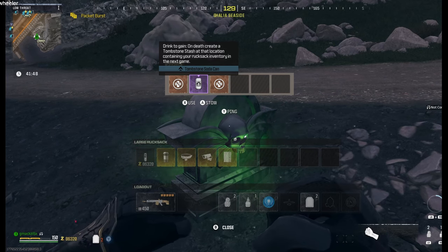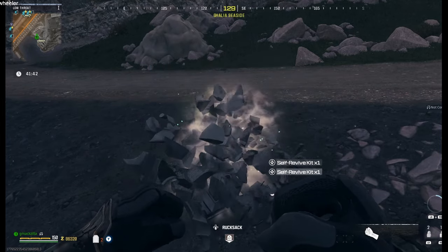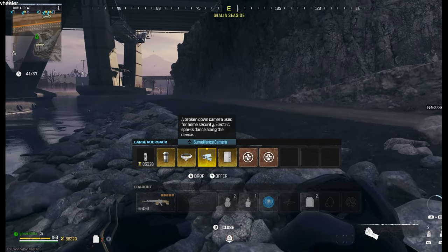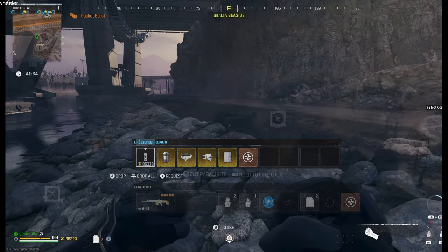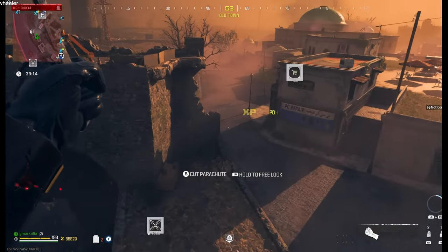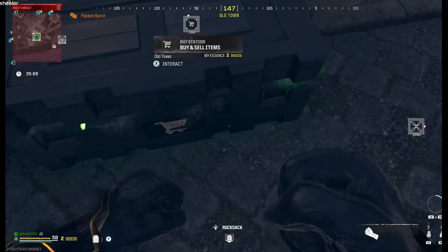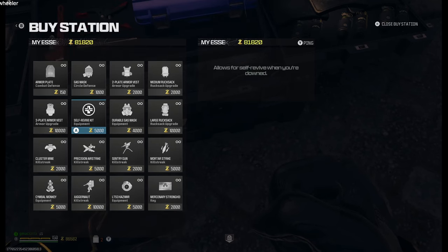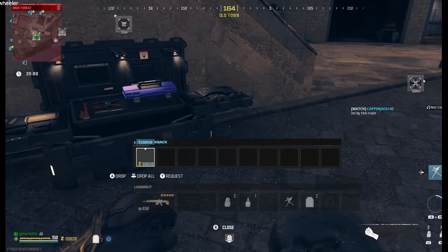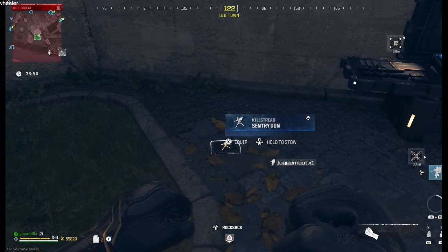I found a Tombstone — I'm going to save me some Essence. I got 2 Revive kits already, I'm going to use 1. 1 Revive, Joggernaut, 2 Sentries, and I should be full.